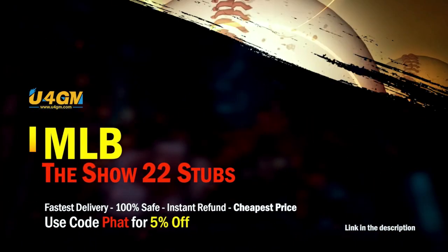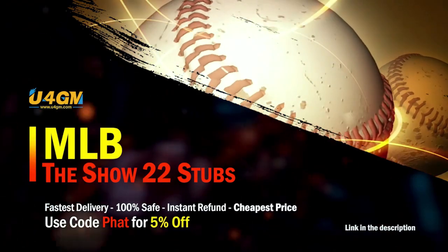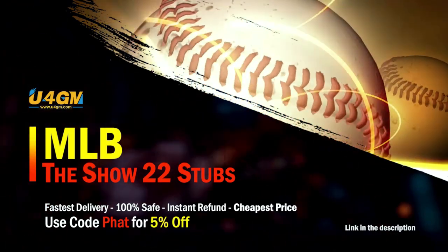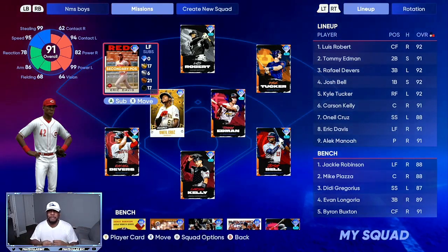If you want to complete every collection super fast, head over to my sponsor and use code 'fat' for five percent off your order — super fast and reliable.